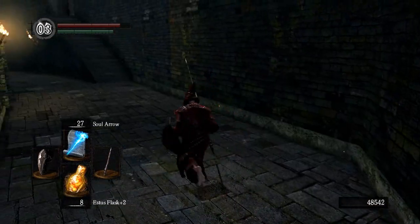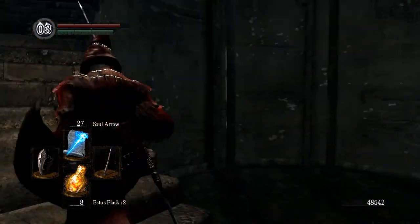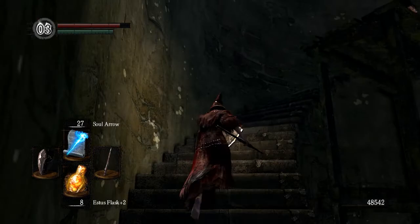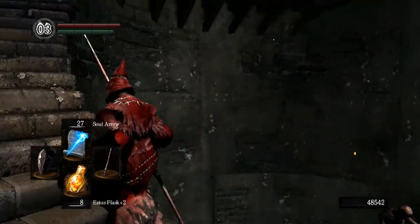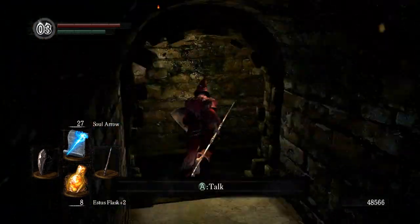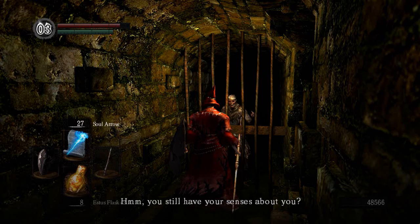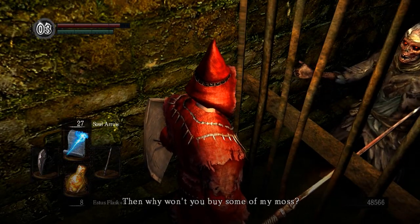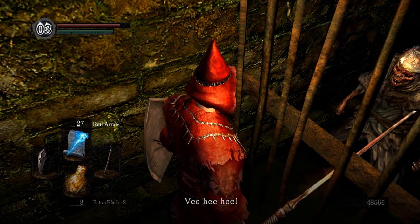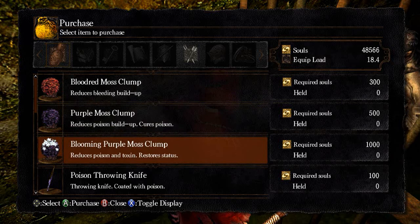We can get a large soul and return to Firelink from here, believe it or not. We're going to go up these stairs — or rather fall off these stairs. There's one archer here but he's not really a big deal. It looks like they're using bows instead of crossbows now.